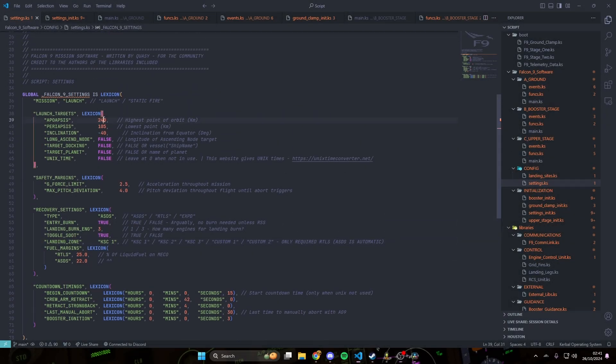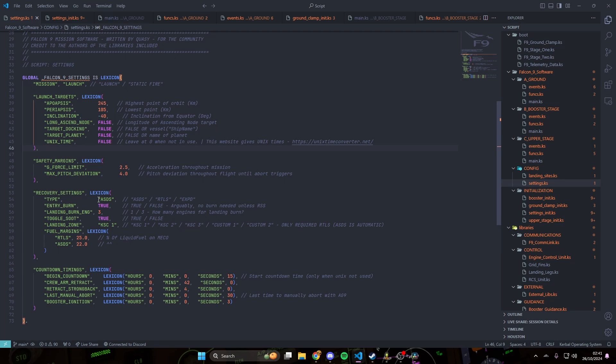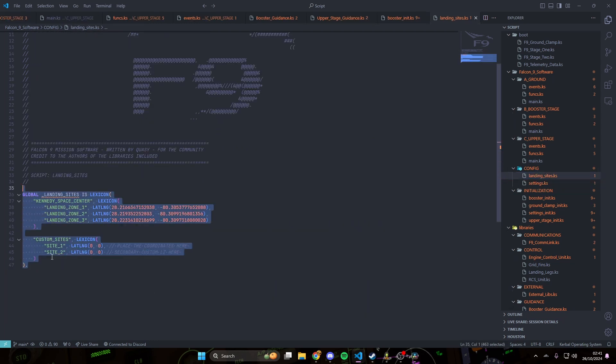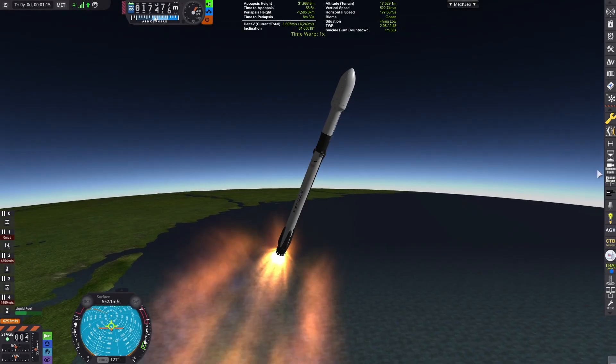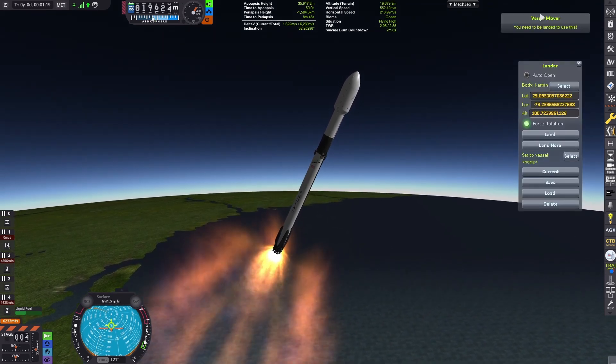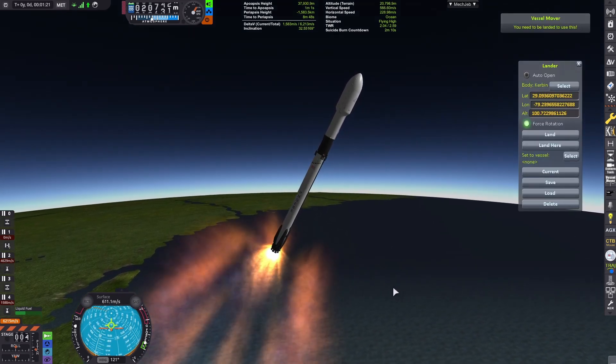We can then go to the settings and change it to how we like. Currently not all of it is done, but as you're watching this you may have many updates so it might be done by then. We're gonna use ASDS for this one — the barge landings. We can go to our landing zones, and if you are using RTLS you can change these how you like and add your own. Now we're testing this out, so this is how you do it — open ShipLander here.